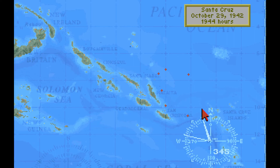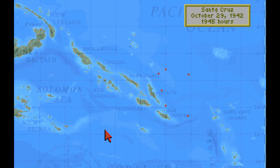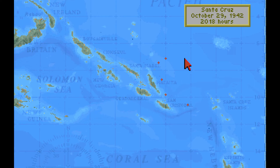Task Group 16 sets course north and increases to 16 knots. October 29, 1942 — another great day. With the Japanese carriers destroyed, we've inflicted further damage on the Japanese surface fleet for no surface losses of our own.